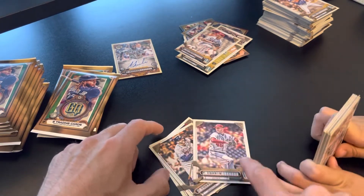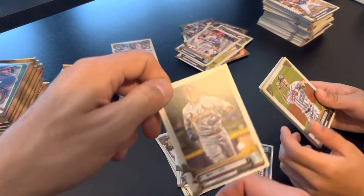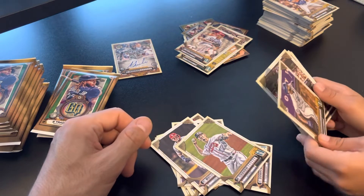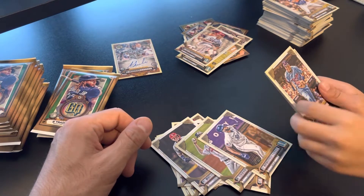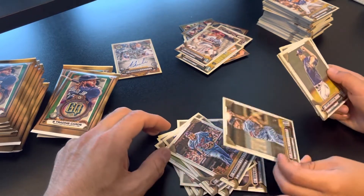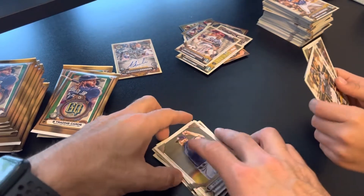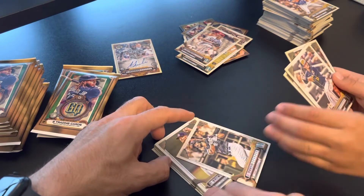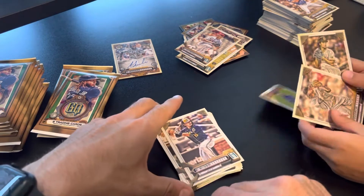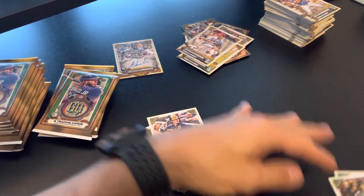Smiling, joyful, and happy. That's a cool shot right there. When we went over to the neighbors, we did water balloons. That sounds fun. Maybe we can do that tomorrow too. Probably not, because we're just going to stay there for lunch, I think. No autographs? Got Yu Darvish there.